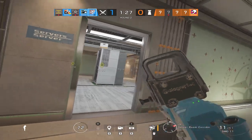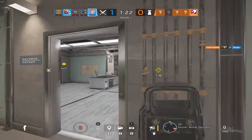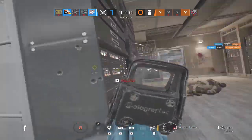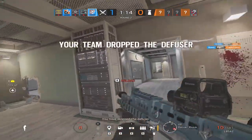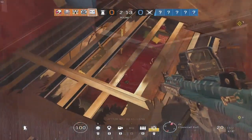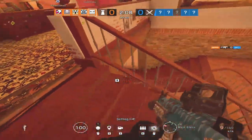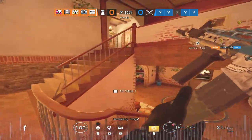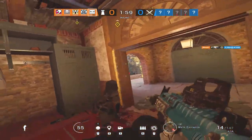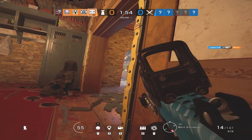Moving on to number three, I want to talk about T-Hunt. T-Hunt is a great way to help improve your aim without actually playing ranked, and it's also a good place to practice crosshair placement. Crosshair placement in Siege is so important because of the one-shot headshot mechanic. No matter what gun you're using, if you shoot one bullet into someone's head, they're going to die. Whoever has the better crosshair placement will have the advantage, so be sure you're practicing it in T-Hunt.